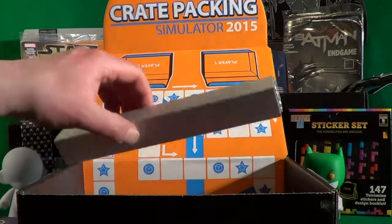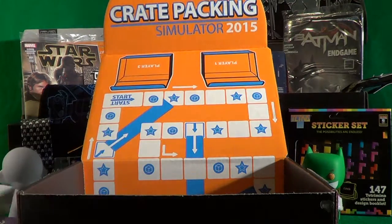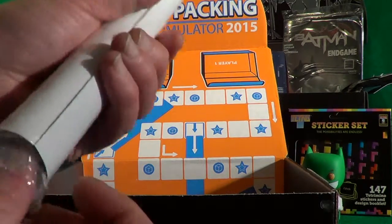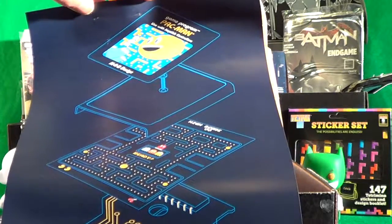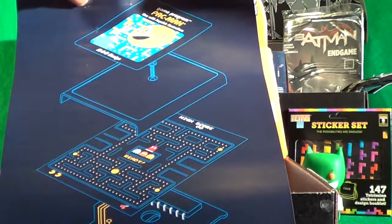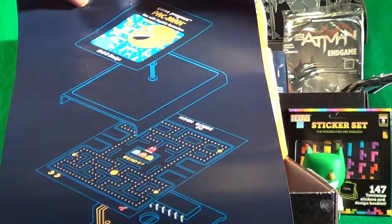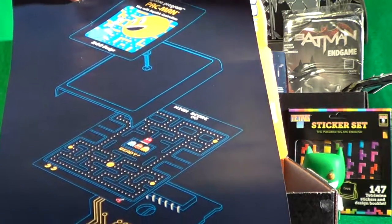I see a roll — this can only mean one thing: poster time! This month's poster is a retro version of Pac-Man, showing the construction of the original Atari 2600 Pac-Man case. Very cool little poster to hang up somewhere.